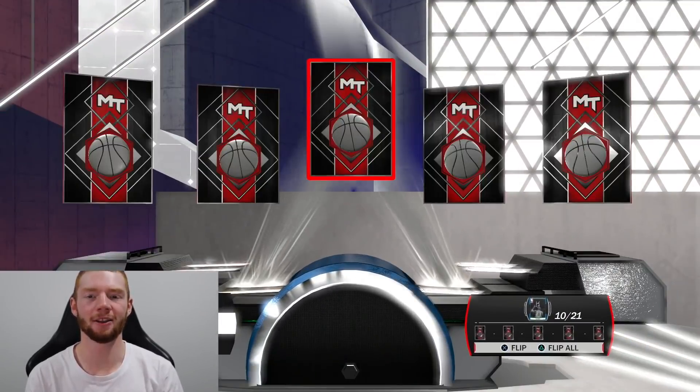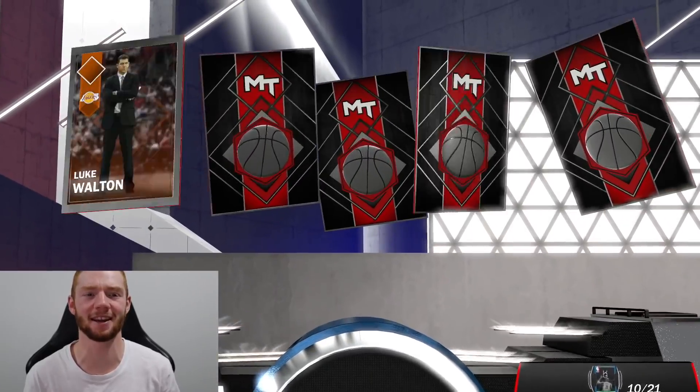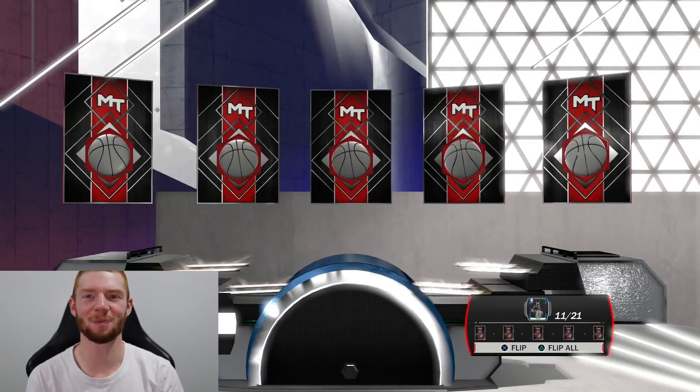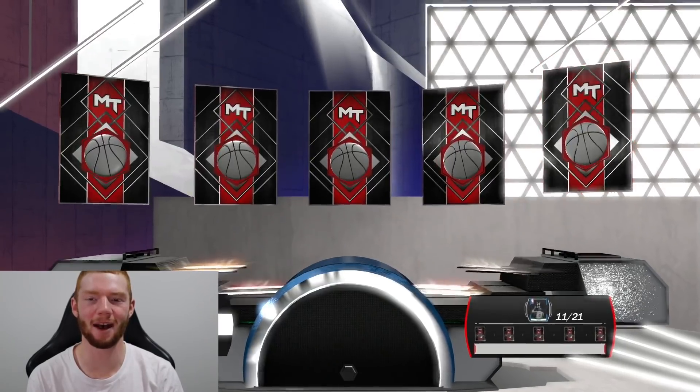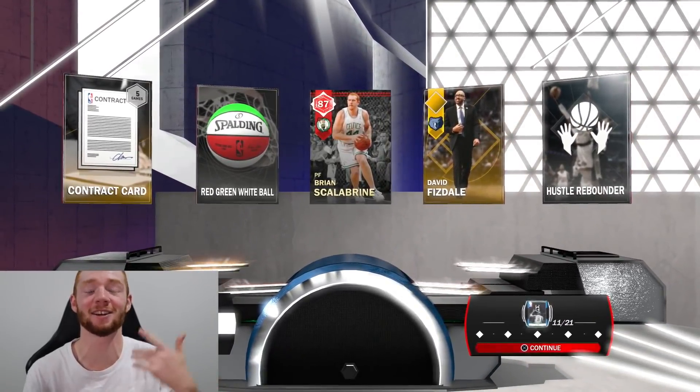Now in these packs you could get a diamond flash and it could be Bradley Beal, which goes for like 16k — really not too good. These packs have been so bad. That's my fourth ruby, but rubies always pop out of these like crazy.